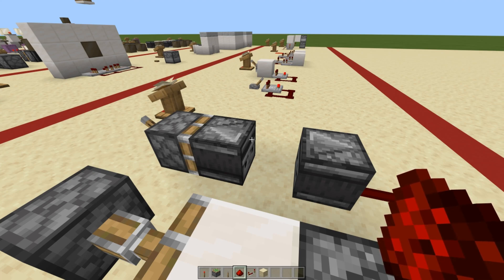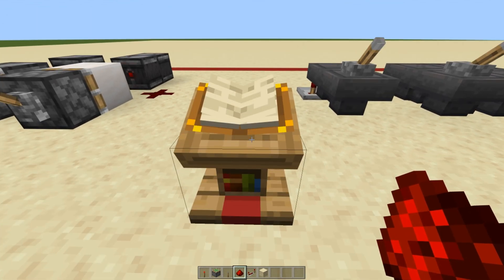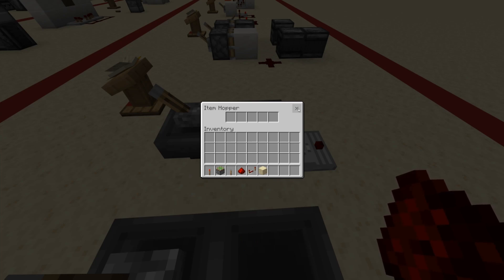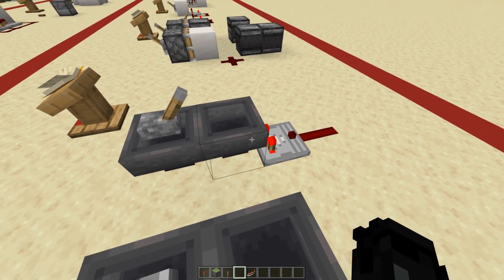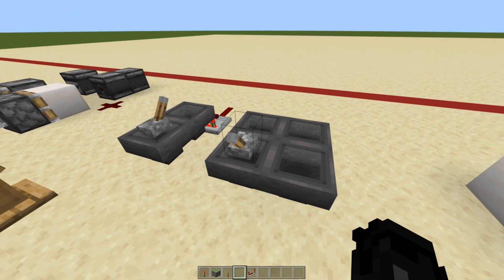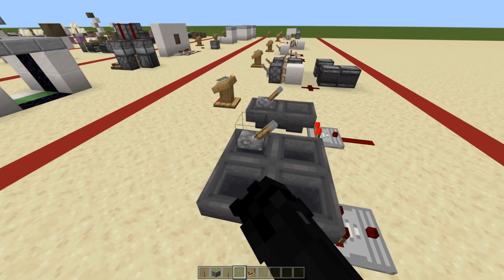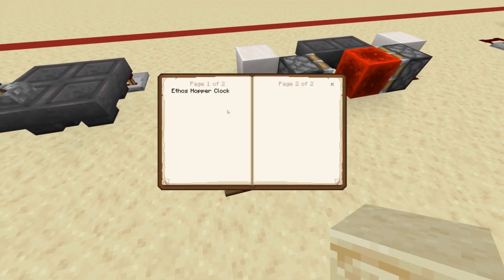Moving on to longer-term timing clocks: the hopper clock. You put one item in — or however many you want — lock it with a lever, unlock it, and it repeatedly sends out a signal. Adding more items changes the timing. There's also a four-way variant that works the same way; with extra items you need to time them correctly so one hopper is always open. I wouldn't recommend going beyond one item though, as there's a much better option for long-term clocks.